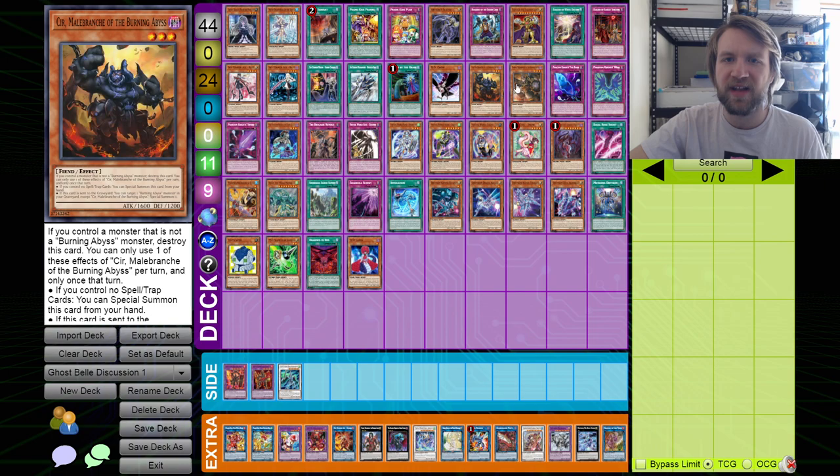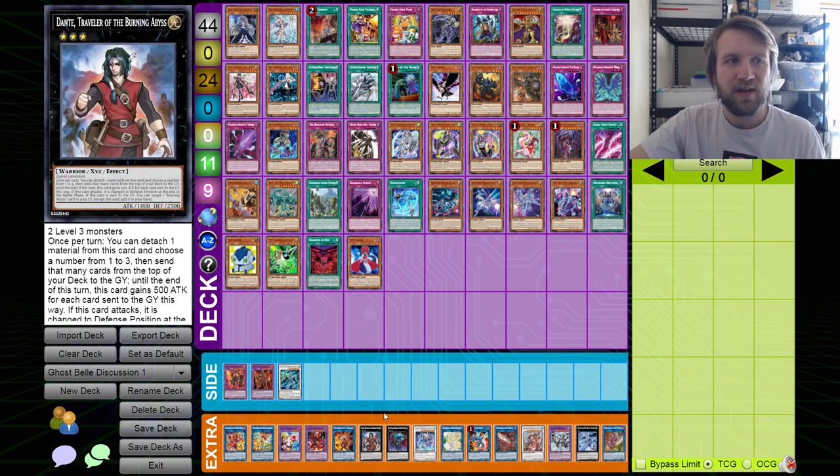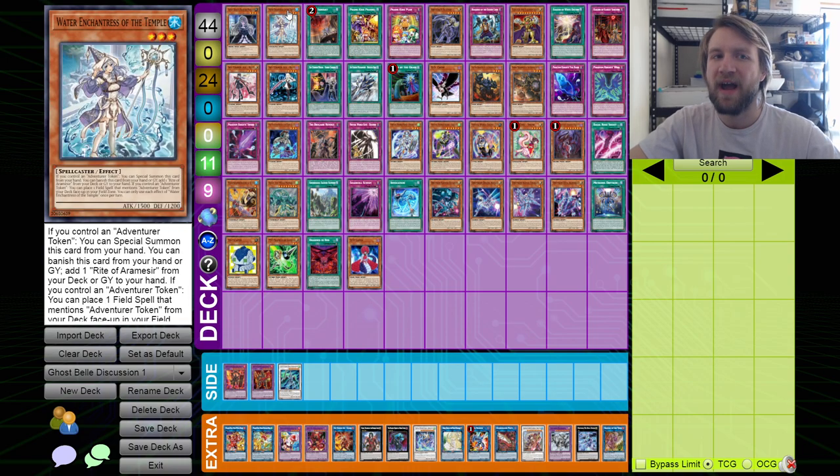In the Burning Abyss deck, it could hit Seer or Barbar, and it also could hit Dante — not Dante's milling, but Dante's add back. The Seer's kind of important for PK too, because they're not playing it right now but they'll gravitate back eventually.